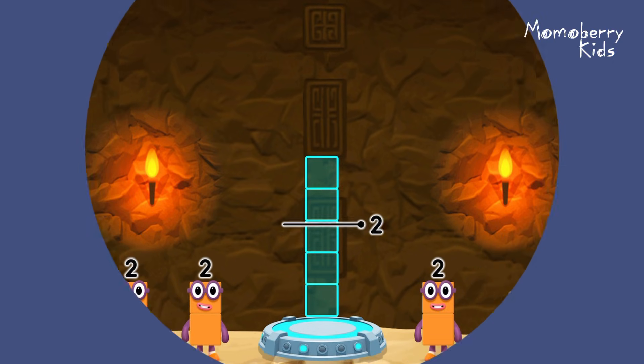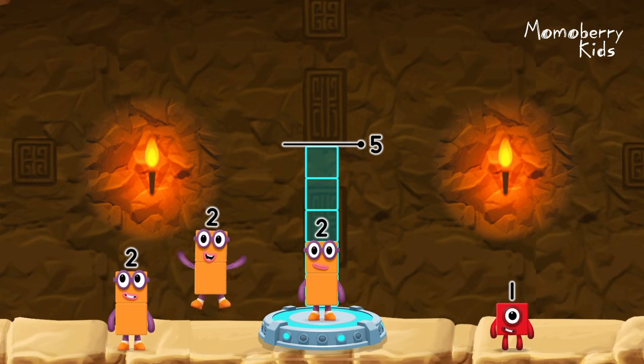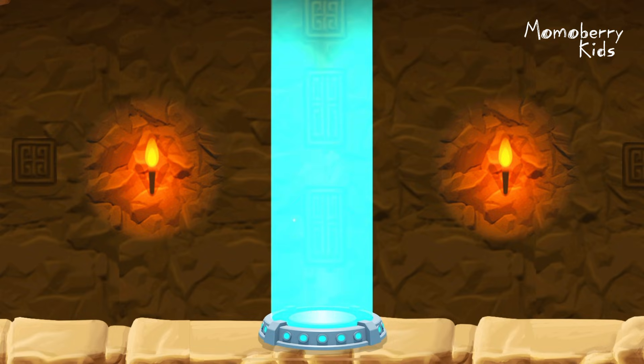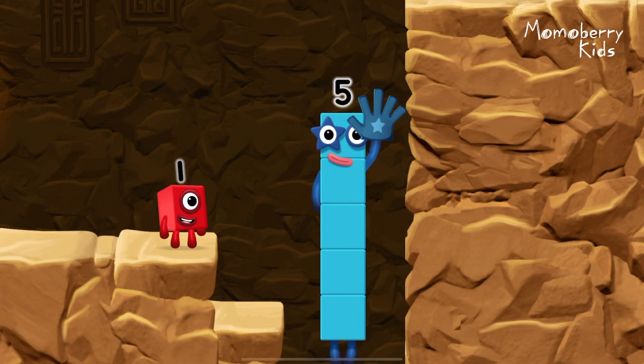Add number blocks to make five. Two, two, one. You solved it. Two plus two plus one equals five. High five! Yes, you got it.